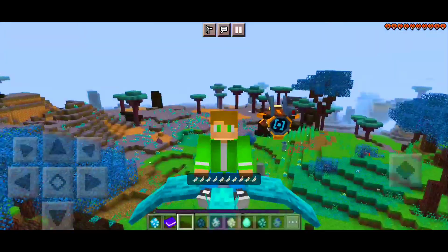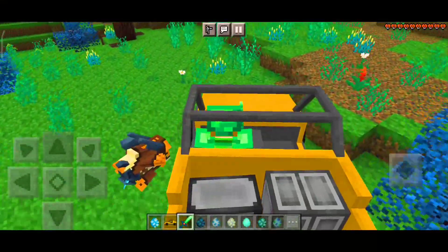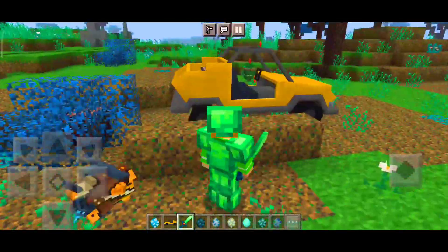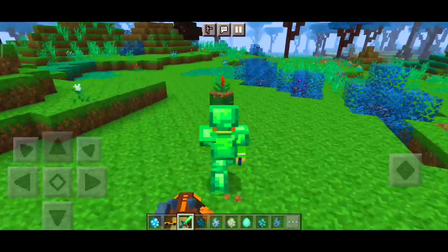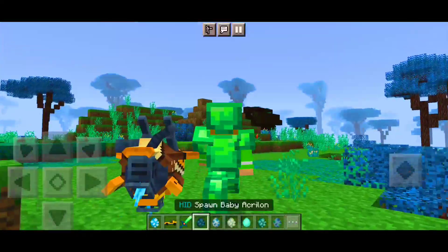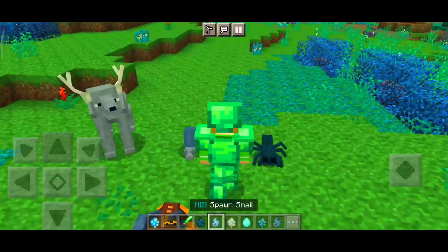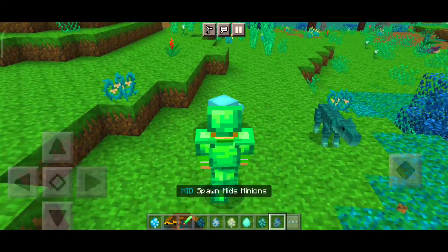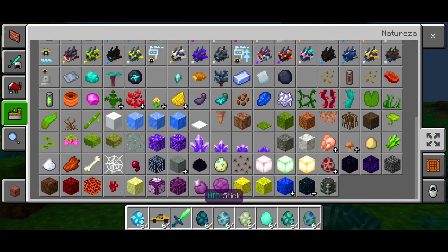Colocando em terceira pessoa dá pra ver bem legal voando com esse bichinho. Tem carro também nesse addon — você pode estar dirigindo. Tem armadura e espada também, vai ter várias armaduras e várias espadas. Tem muitos mobs sendo adicionados: mob pequeno, mob grande, e por aí vai. Infelizmente não achei construções aqui.